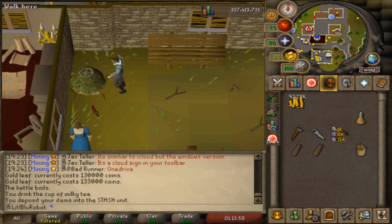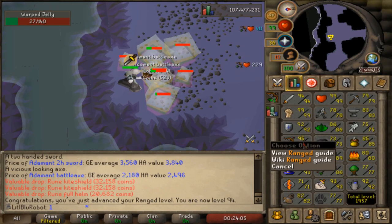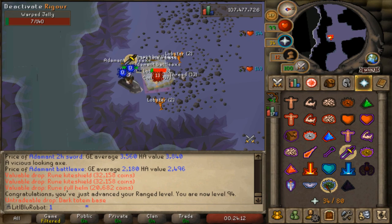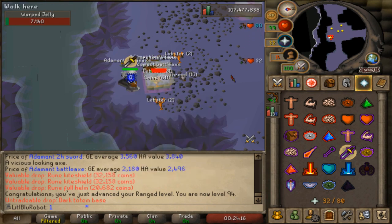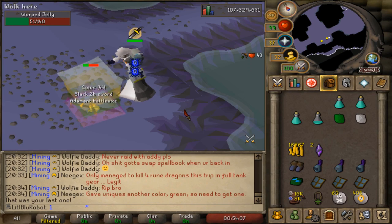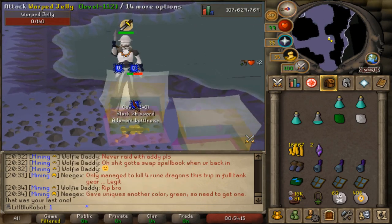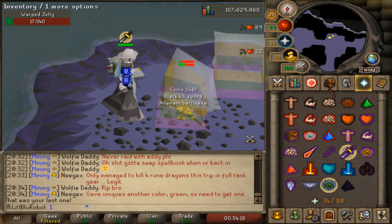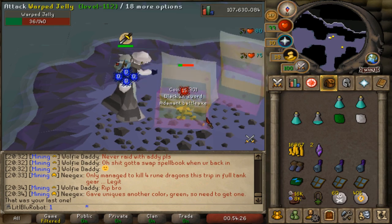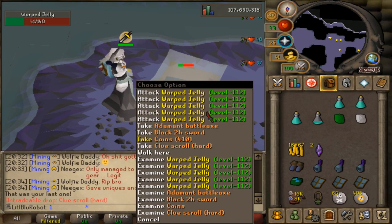I wasn't paying enough attention killing some of these jelly boys. I did remember to bring void this time instead of dehyde. 94 Range - actually pretty quick to kill them. If I had more chins I'd probably bring them here, then again there are monkey madness caves. I just ran out of my chins, which is mildly annoying because that means I got one hard clue from 800 chompers - I was kind of hoping for more. I'm probably just gonna AFK and kill these for a bit. I only got one hard clue; I was hoping to get at least a couple and open them all at once.